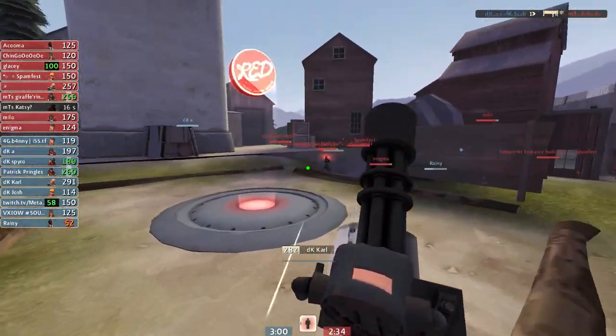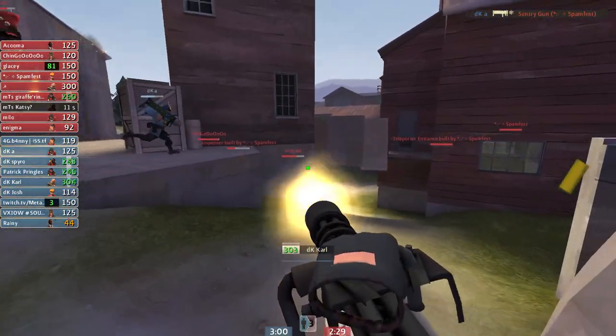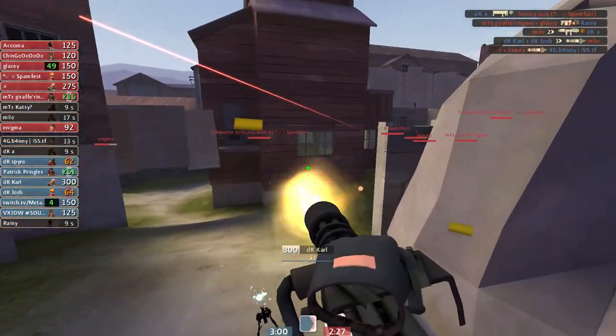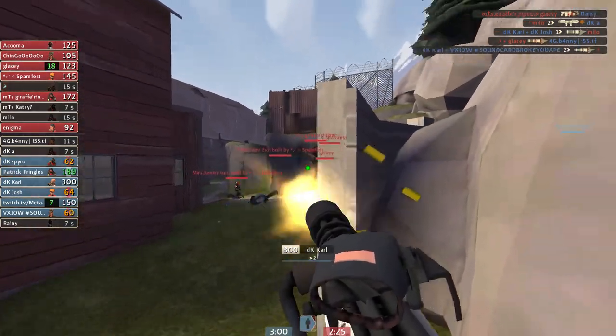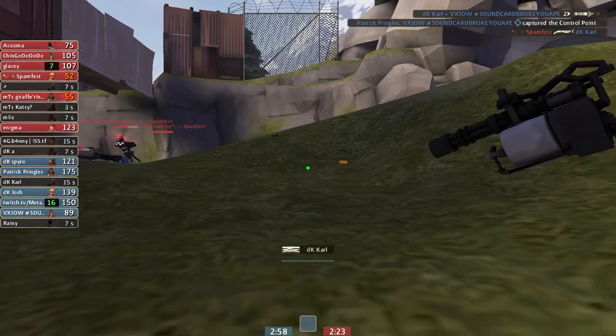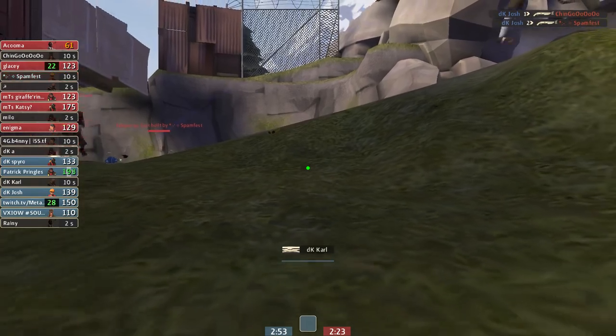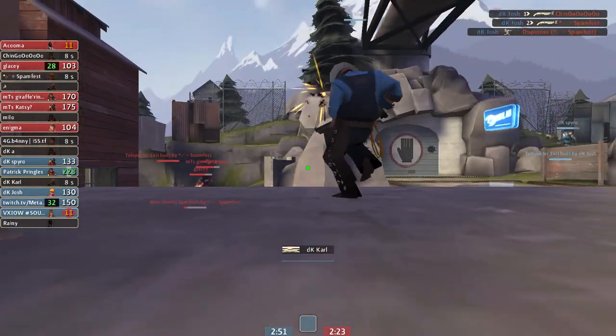Here we pop very early — didn't really see where the sniper was. Here I'm just trying to be forward and not let them walk in post-uber. They have crits, so I'm just trying to get into their combo. I sort of swing around the left — since the crits combo was the main threat, I just ignored that the engineer was shooting me, and tried to do any damage I could to hopefully kill their combo.